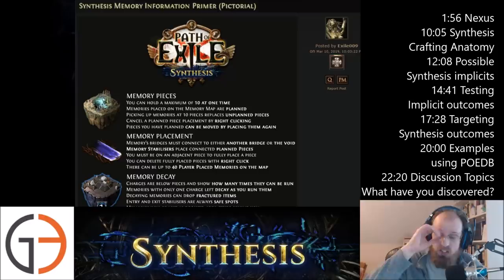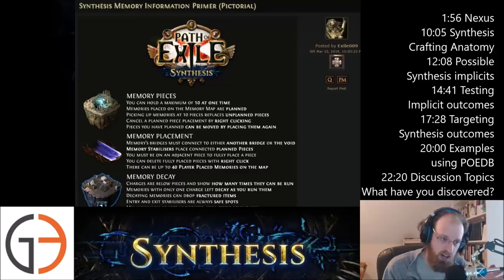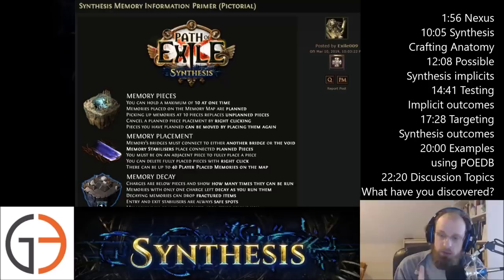So, really quickly — the Nexus: how do you use it and what's it good for? Well, you get memory pieces. You can hold a minimum of ten at one time, and memories that you place in the Nexus the first time you place them are planned. That's the key word. Picking up memories at ten pieces will replace unplanned pieces.